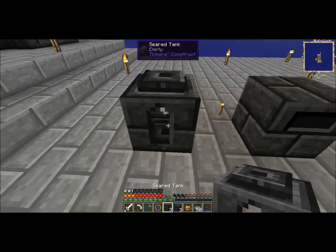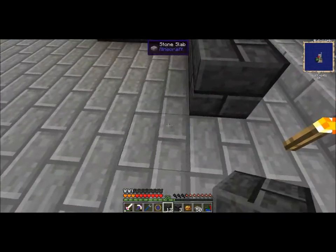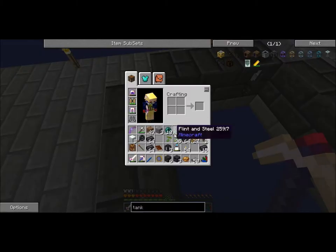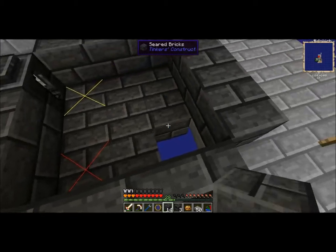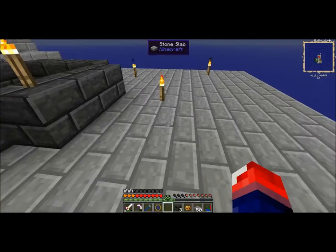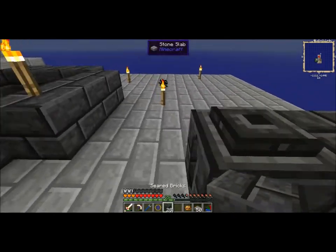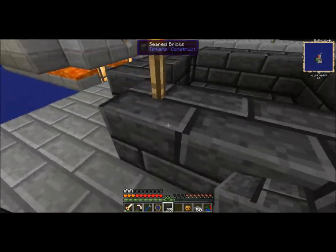I can just put a tank here, get myself some bricks. I'm going to try to get automation done this episode - I try, as in I don't know whether it's going to get done. I've got to make a couple of cuts to make this happen. Mobs are going to spawn here so let me just put a torch. I think I can go one level up. Let me repeat this - I'm going to get myself at least two floors of this smeltery.